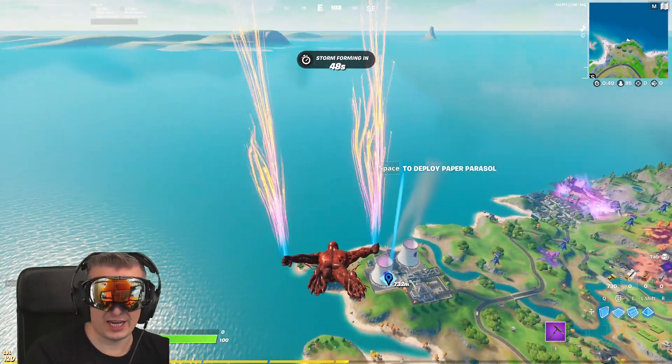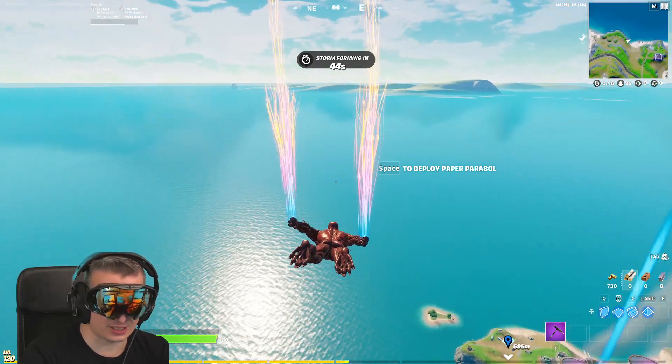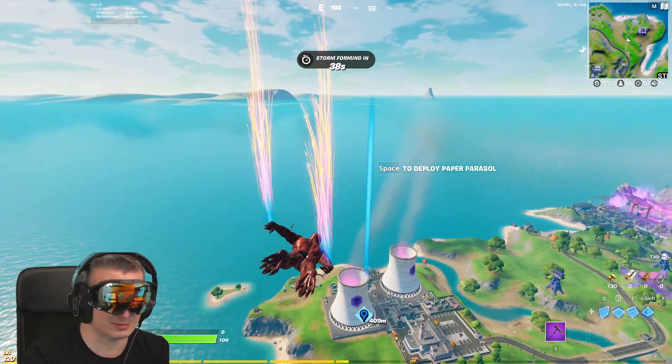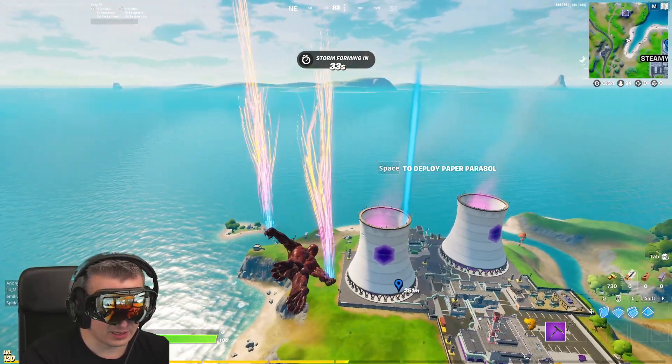Emote in front of shady doggo in Fortnite. The new Balenciaga challenges, the Balenciaga quests, are out in Fortnite. We have to emote in front of shady doggo at Retail Row, Believer Beach, or Steamy Stacks. I'm showing you all three locations. Drop a like if you like that. We can do the emote at any of the three.